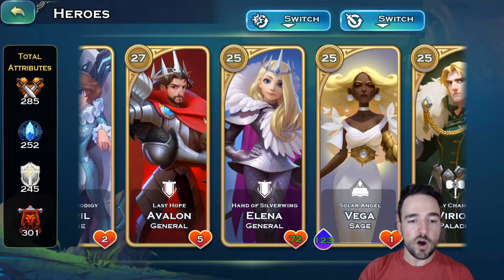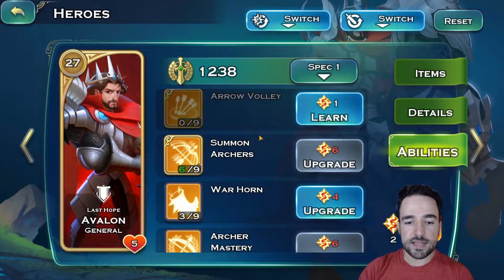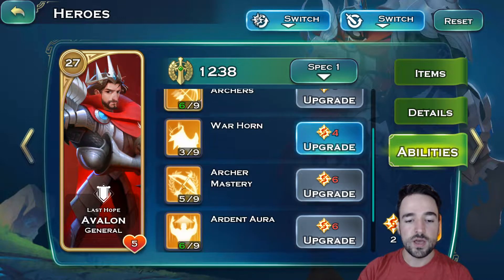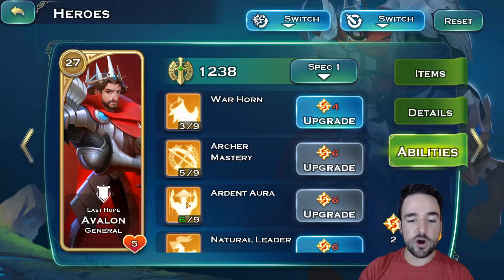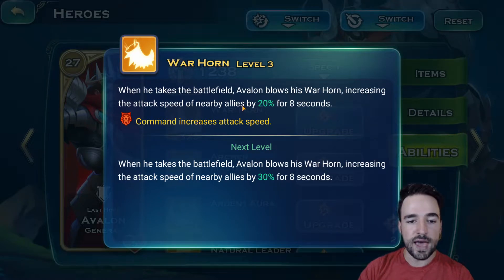Avalon is probably your number one commander that you want to boost as much as possible, especially early on. The reason is that he can both summon archers and has archer mastery, which are amazing abilities because they boost some of the best units in the game for humans, which is archers. He also has Ardent Aura and Warhorns, which are human buffs for health as well as attack speed.